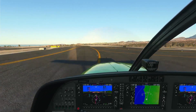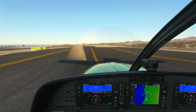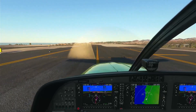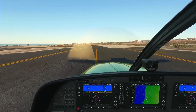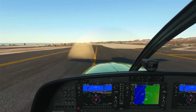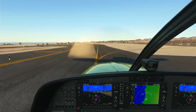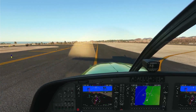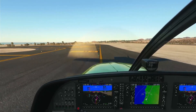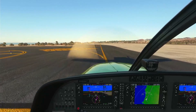We're going to take the first entrance to runway 07. We've set our flight plan already — it's a direct flight anyway, so using GPS, nothing fancy, no ILS, nothing. There's no ILS in La Gomera anyway, so it's going to be a VFR landing there.